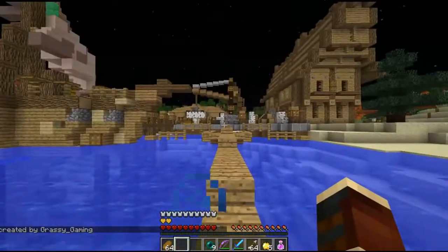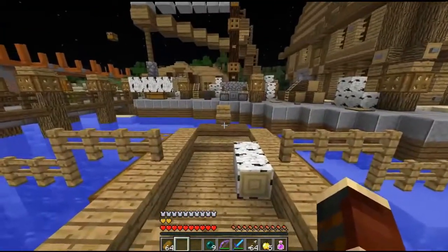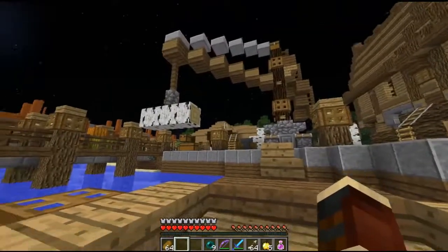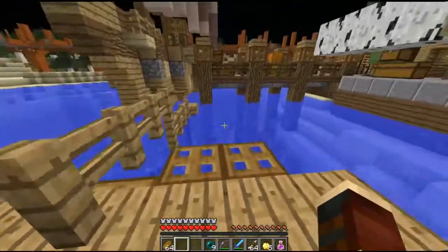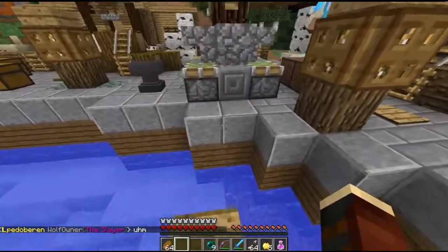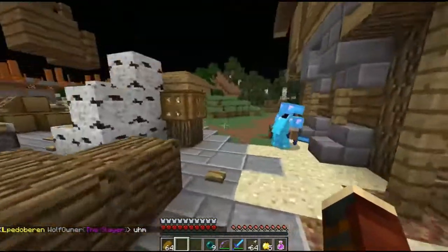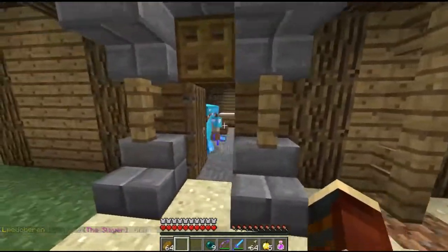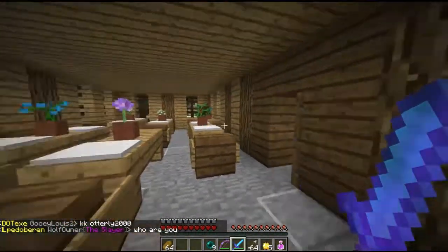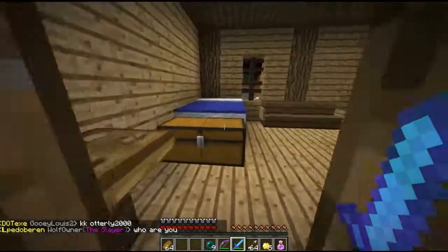Alright, this looks like a relatively straightforward build. I like this crane here. Let's look for some loot — I didn't bring anything with me. We're going in. Everything looks very neat, there's flowers everywhere. This looks very... not threatening at all.